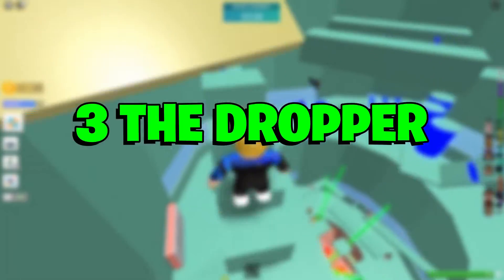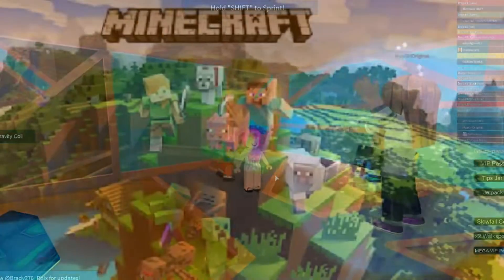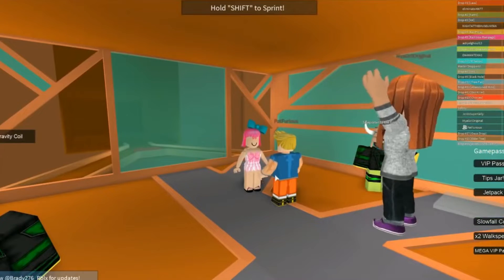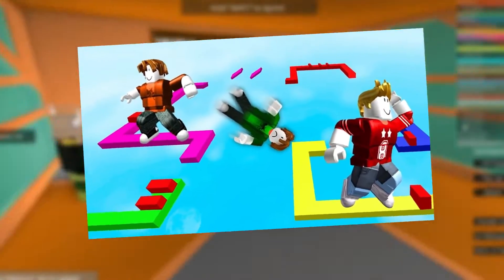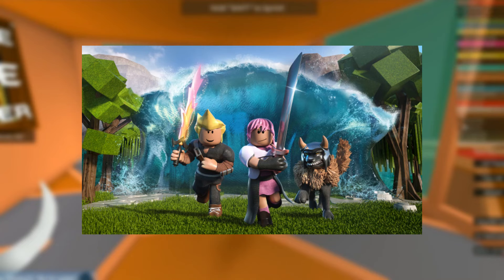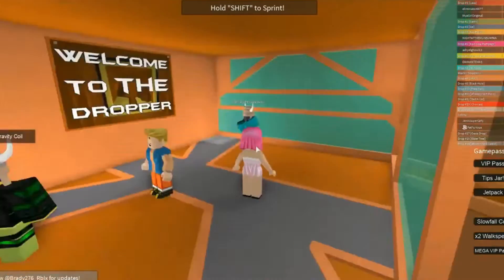Number 3: The Dropper. The Dropper is a legendary map in many communities due to its first appearance as a community-made map in Minecraft. Since then, it has only grown into more communities and Roblox is no exception. It consists of falling from a height and avoiding obstacles to get to the bottom safely, landing in a teleporter to the next level. What makes this Roblox version so fun is that there are well over 100 levels, powers that can help you fall safely, and challenging difficulties only for those who think they can beat them.